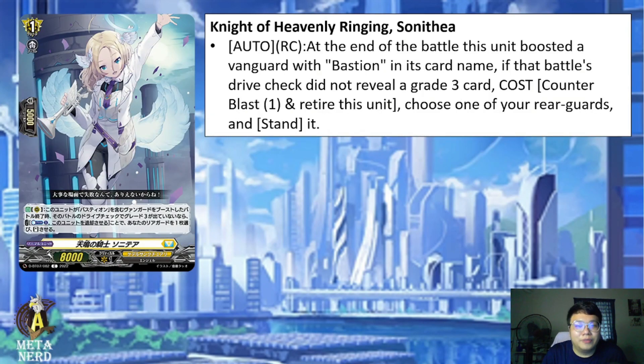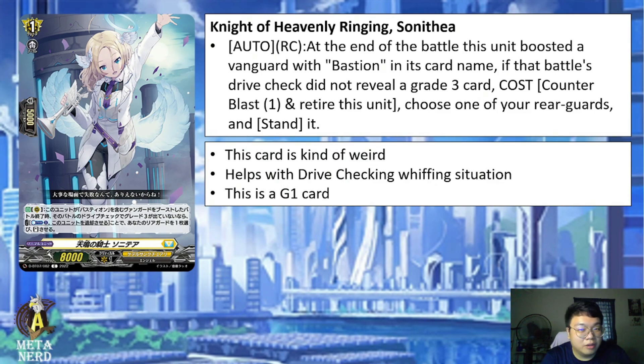Next, we have Knight of Heavenly Ringing, Sonitia. Active Rearguard Circle: at the end of the battle this unit boosted a Vanguard with Bastion in its card name, if that battle's drive check did not reveal a grade 3 card, cost Counter Blast 1 and retire this unit, then choose one of your rearguards and stand it. This card is kind of weird — it does help Bastion when its drive check whiffs on grade 3s, which would normally be needed to activate Bastion's skill to restand rearguards. But at the same time, you're essentially enabling yourself to whiff in order to use this card. If this were a grade 3, it might have its uses, but it's a grade 1 common card. For budget players it's okay, but for competitive play, I don't think you'd want to spend on this.